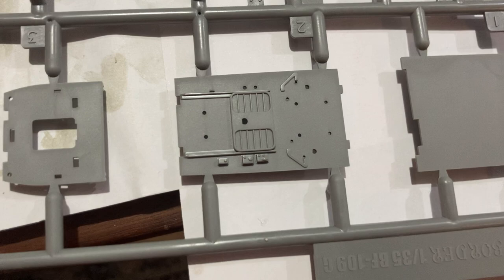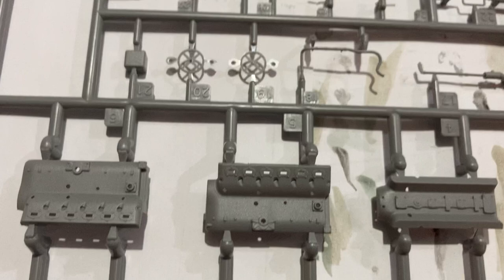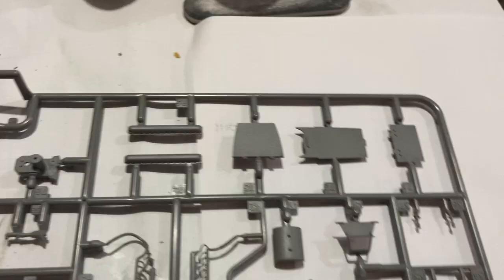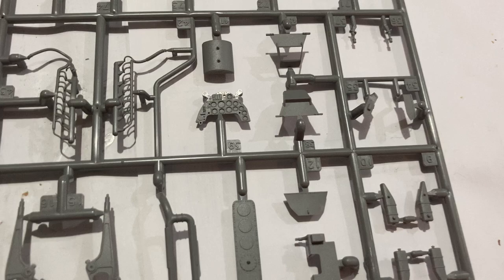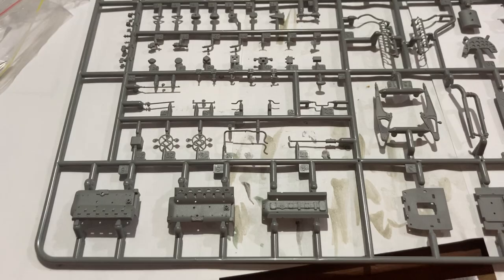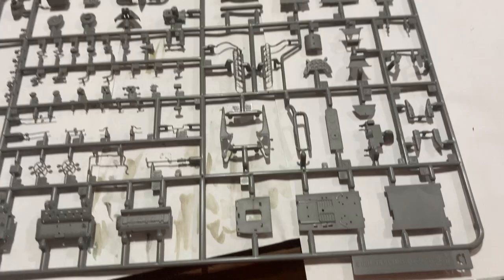There's a photo etch fret as well. That's the cockpit stuff, the bottom of the cockpit, and the engine. I probably won't put the engine in, but I'd like to do a couple of builds showing different things. This one I want to do as an exterior in-flight kit with the wheels up. I'll get one of those display stands.